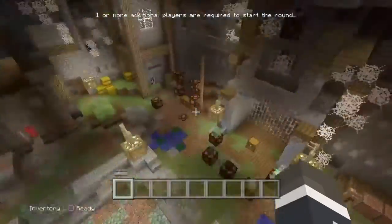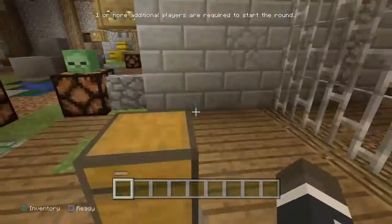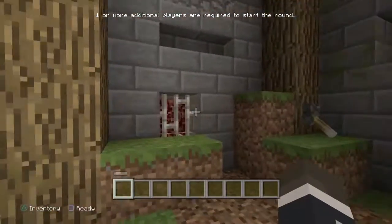We press this button and the water goes all the way down there. We have to collect all these heads before we get in here, and we gotta put them in this chest right here. All right, let's go to the next one.